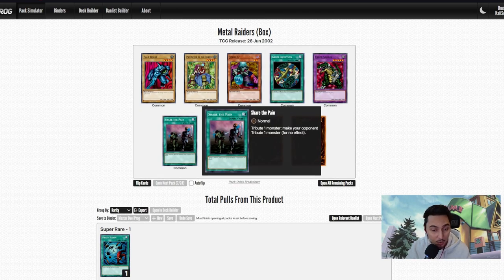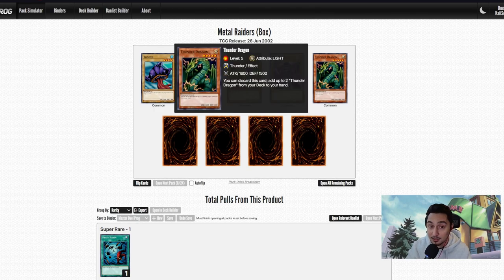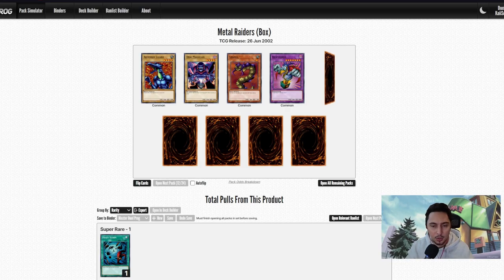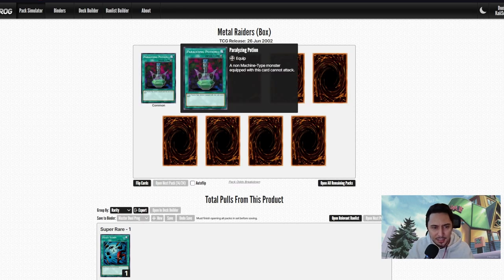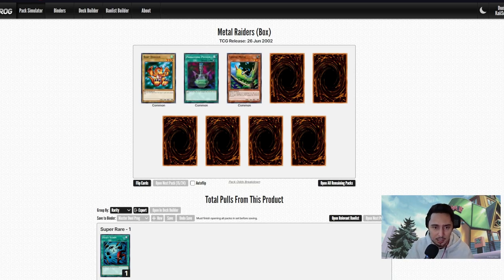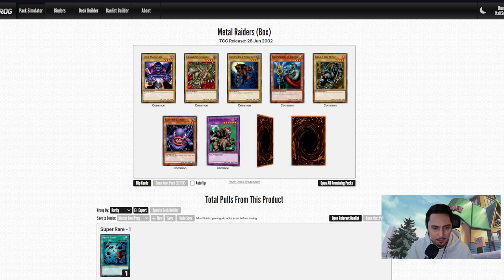Share the Pain might come in handy. Dark Clown, Skull Knight, White Magical Hat. Our second Thunder Dragon — baby dragon. Maybe if we get Time Wizard it might work. The D Knight McCury Box requires Cross Clown and Dream Clown, haven't got any other clowns yet. Cheerful Coffin, Share the Pain again — second one. Princess of Suguri: inflict 500 damage for each spell and trap on your opponent's field. If we can flip that, we could potentially inflict more than a thousand damage, which would be a record for the series.